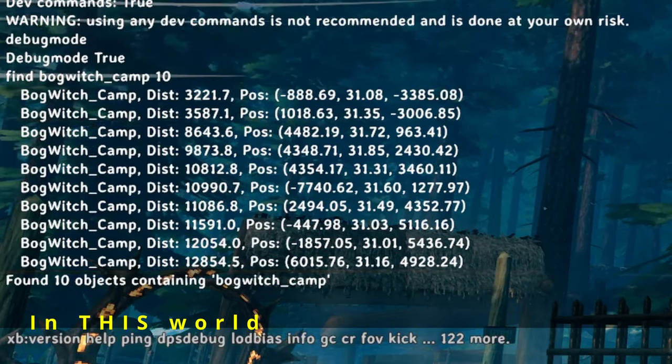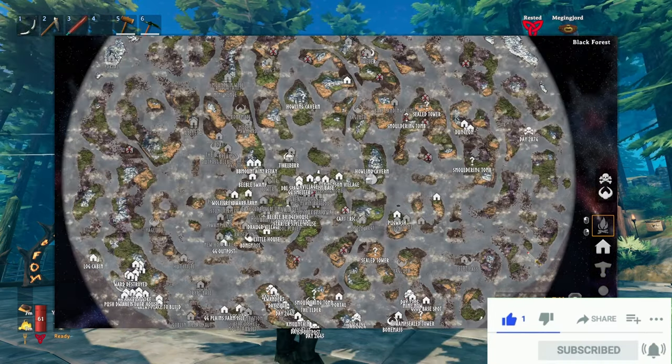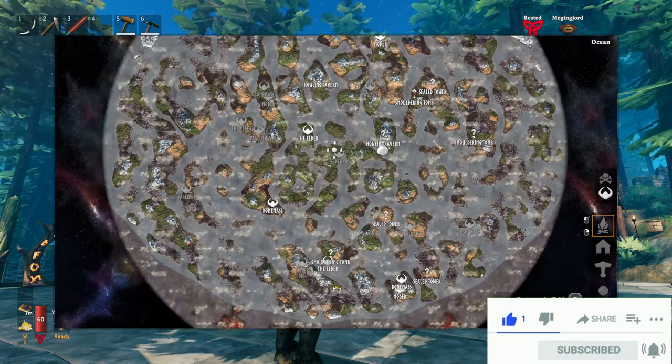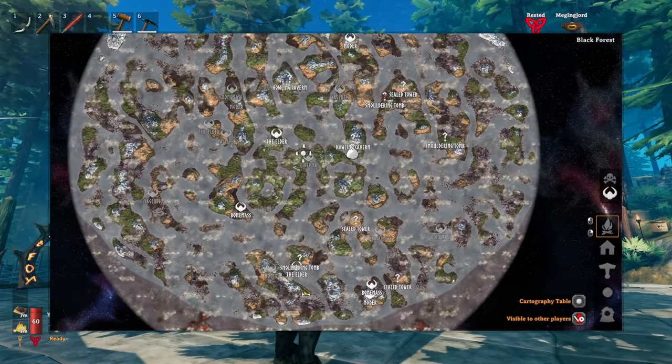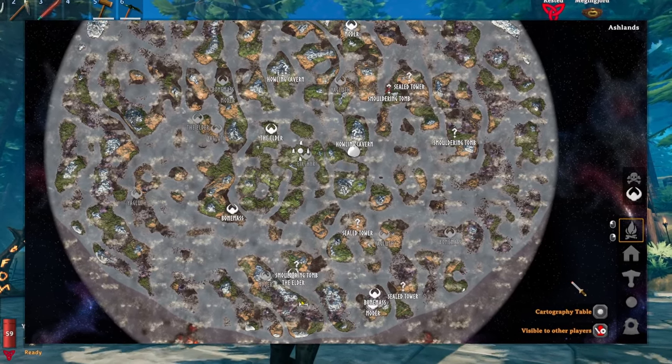Those are the coordinates for them. If we get out of the console by hitting Escape and look at the map, we can see if any of them are spawning into our world. No bog witch is showing up, so I'm going to need to force the bog witch into my map.